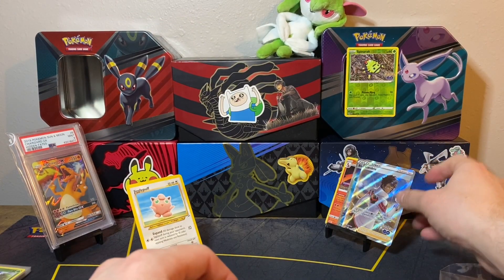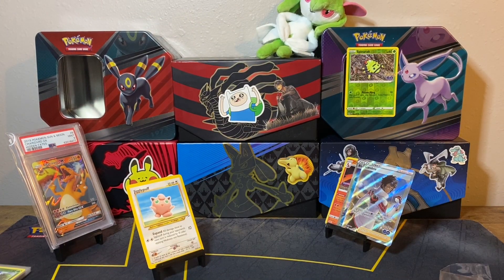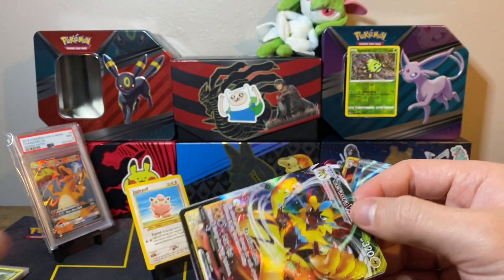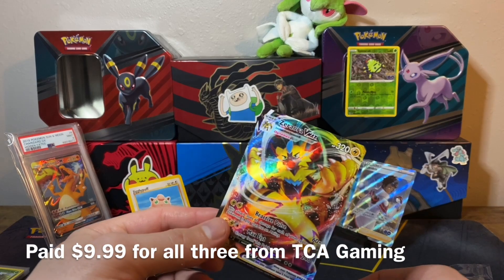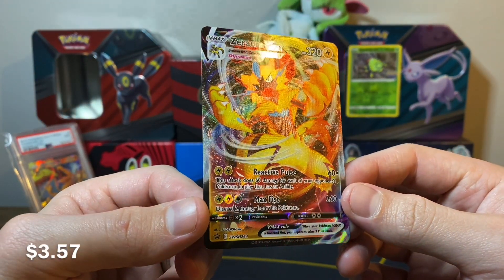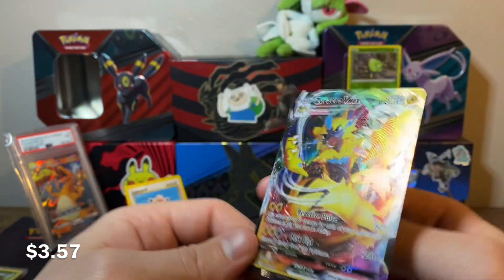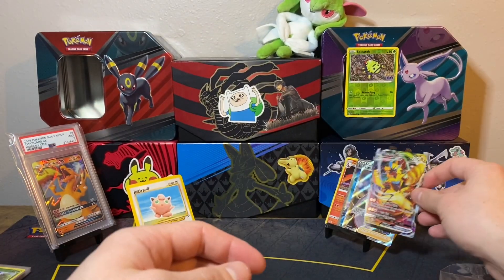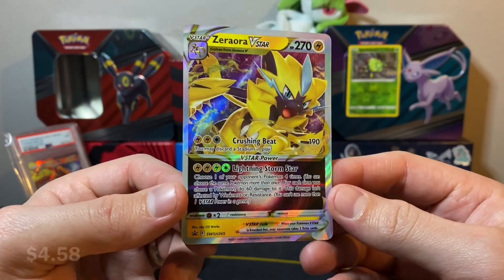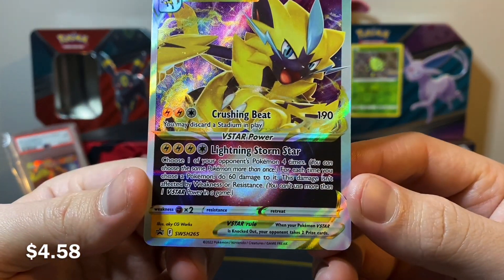Spark is the one that I have — that's the one I'll probably open on the channel. We have another set of promos. I think I might have ordered these from TCA Gaming, to be honest, so I didn't have to get the full-on box. We have the Zeraora VMAX — I've seen some people play Zeraora VMAX decks, so I guess they're not that bad. We got the Zeraora V-Star as well. Lightning Storm Star!